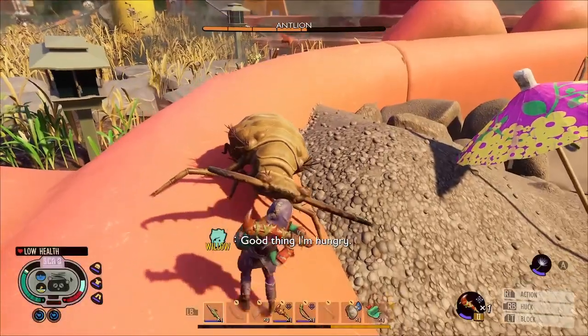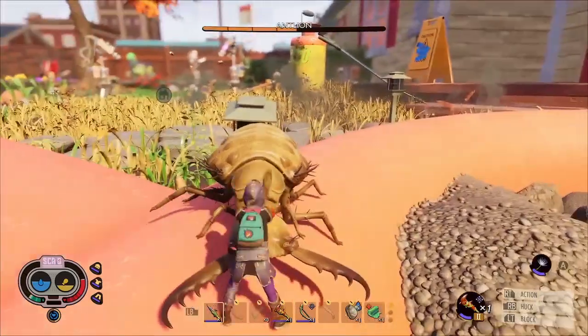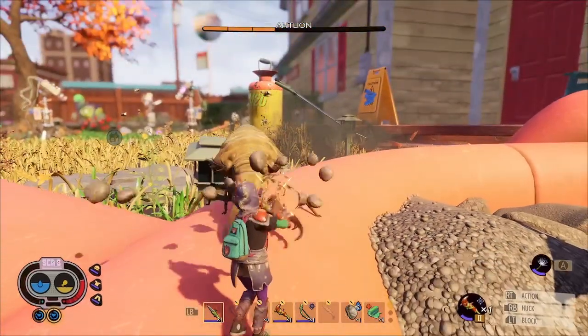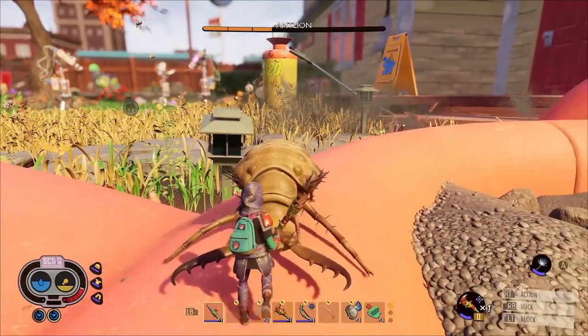You'll also want to bring some granola bars and some fiber bandages, just so that if you do miss one of the blocks you can heal your health back up. With it taking more than half your health off, sometimes you won't be able to survive too many of those before you die.